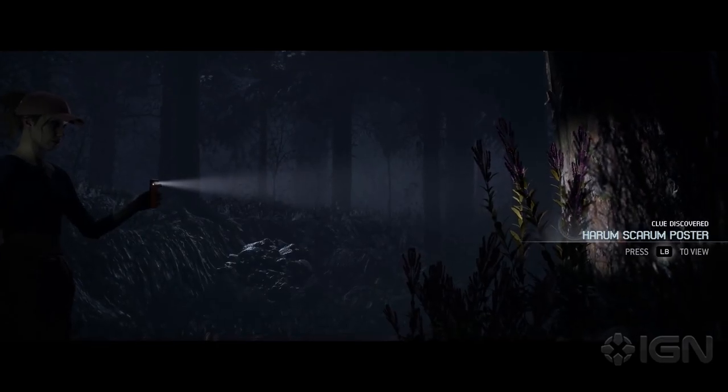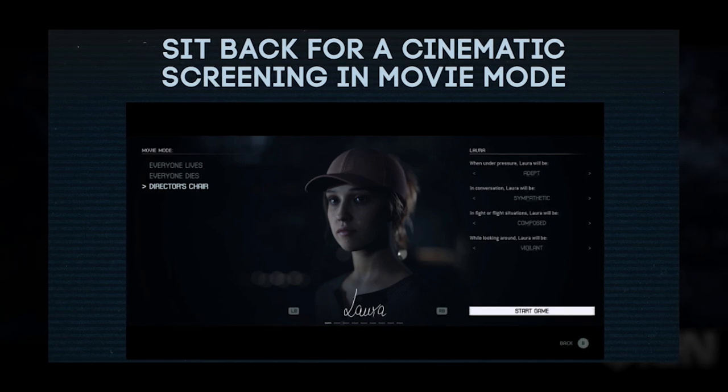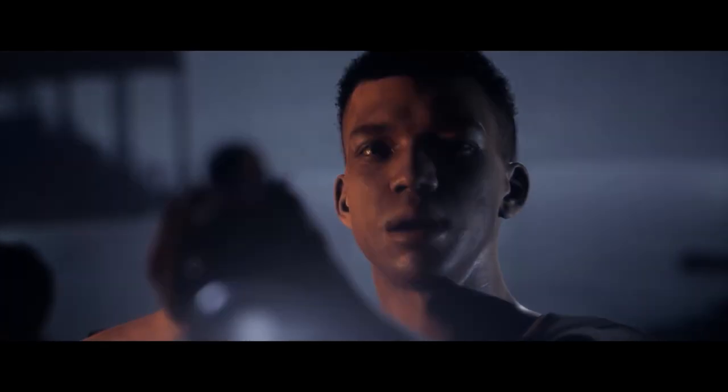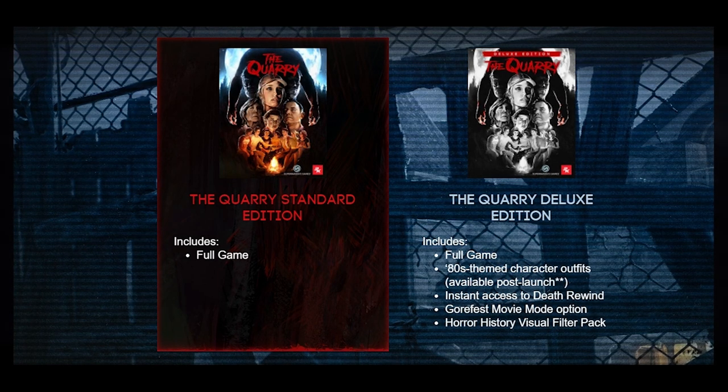Some choices are dialogue options, others are quick time events you'll have to time properly. Much like Until Dawn, your choices affect the story — but this time you can have up to seven friends online or locally also vote on decisions. There's adjustable difficulty for all different gameplay elements, and there's also movie mode where you can select from various variables and options and sit back and watch the whole thing play out like a movie. It features real actors like David Arquette and Ariel Winter. The Quarry launches June 10th for $59.99, with a deluxe version available as well.